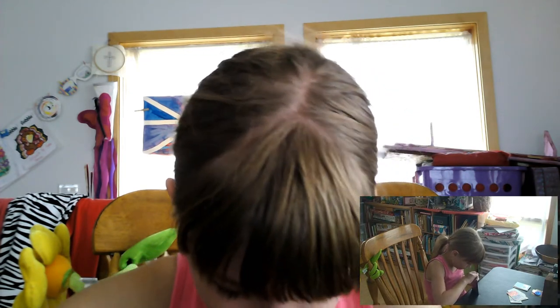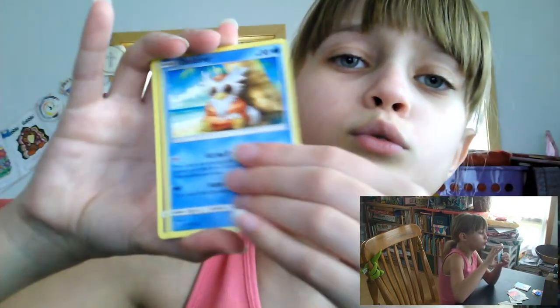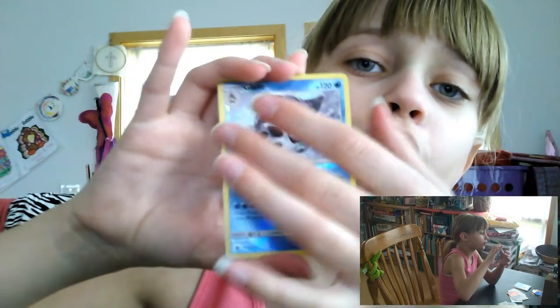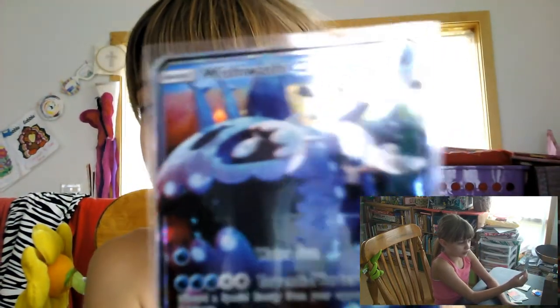Last one — we only got one good item so far. We got a Grass Energy, Field Blower, Sudowoodo, Lampent, Talonflame, Jangmo-o, Delibird, Trubbish, Machop, a reverse holo Glaceon, and an Oricorio. So we only got one thing interesting out of this Turtonator set — the Wishiwashi GX. We already have another Wishiwashi in a GX deck around here somewhere.